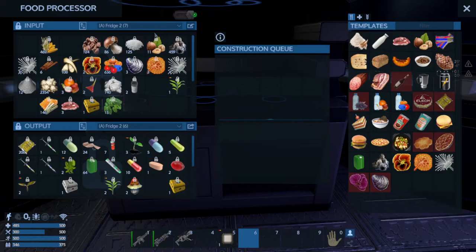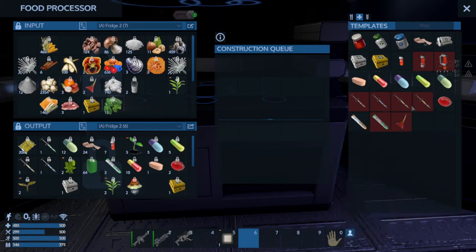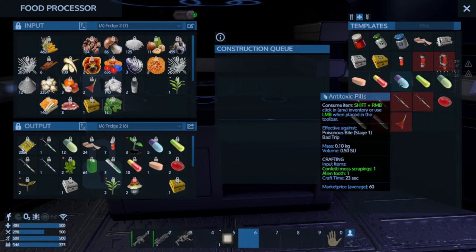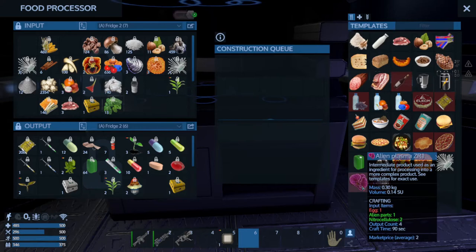The processor works similar to a constructor — you need to give it an in and an out. But while we're looking at this processor, there are other things to consider. There's more than just food we need to be worried about. There are a lot of components that require different kinds of plants in order to make medications. This is very important stuff. One of my major gripes of the game is how lethal animals are because of the bad status ailments they give. So I strongly recommend figuring out what confetti moss looks like in the world, pick a lot of it, and put it in your refrigerator so that you can make various components like alien plasma.